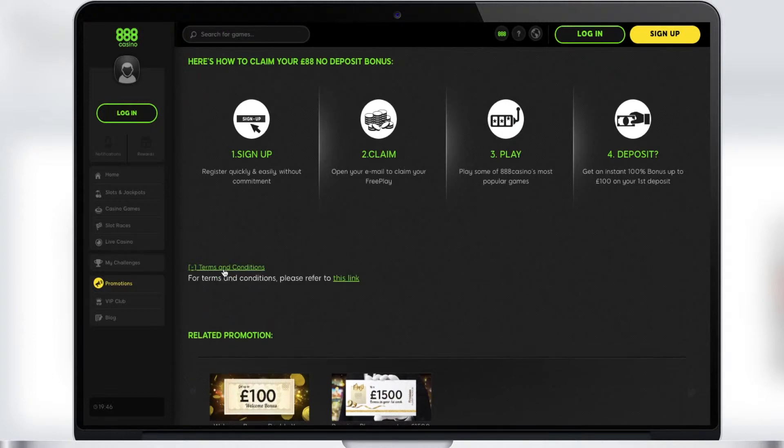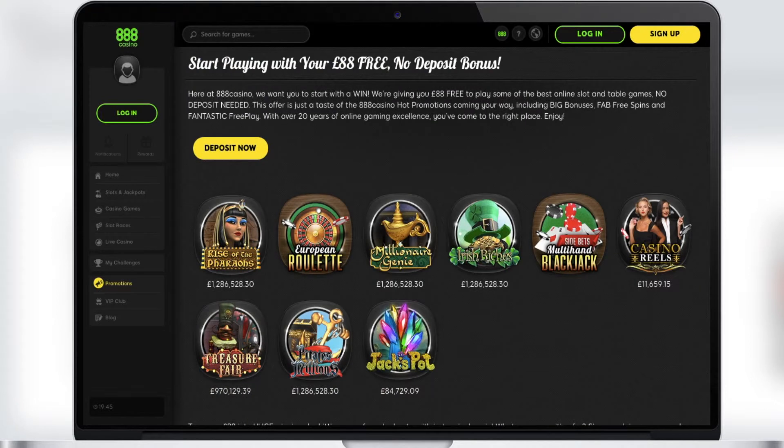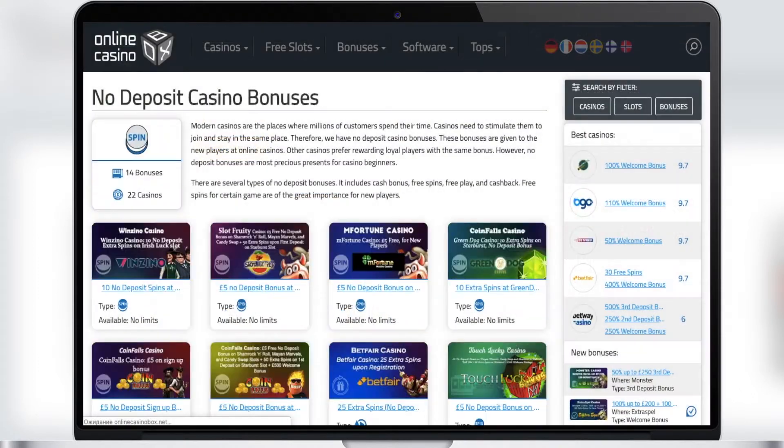In order to withdraw these funds, you should spend all 88 pounds in the game you have chosen. This is the undoubted leader among all casinos that provide no deposit bonuses. Be sure to take advantage of this offer if you haven't played at the 88 Casino yet.